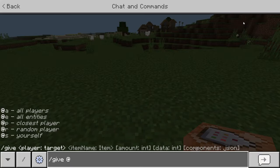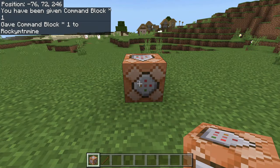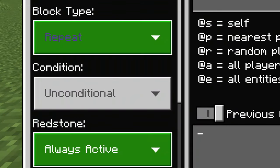The first thing you want to do is give yourself a command block. Go ahead and say '/give @s command_block' — that should give you one command block. Now go ahead and place that command block down. Inside of it we are going to have it set to repeat, always active.